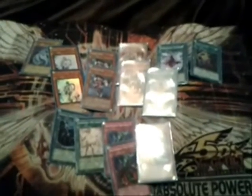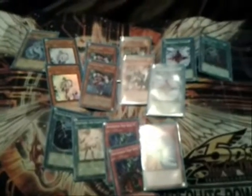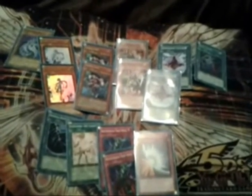Bottomless Trap Hole is amazing because it's an answer to Venus and a one-card answer to cards you can't easily get rid of — sometimes you don't want to waste cards and would rather just Bottomless and move on. The Mirror Force is honestly just filler. Sometimes I like to side it in especially in game 3, because people can play into Mirror Force and it's really unfortunate for them.